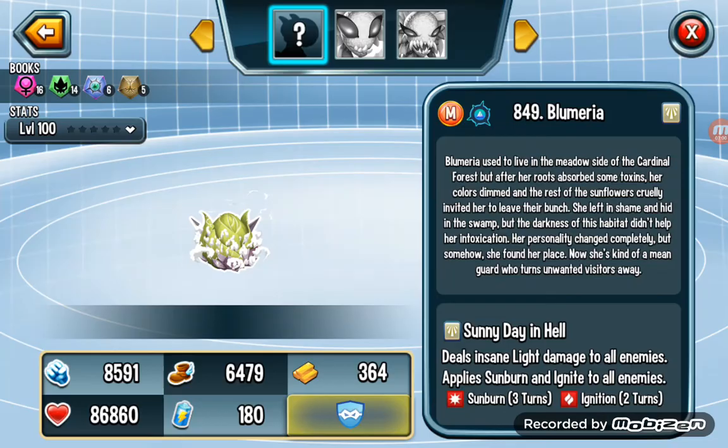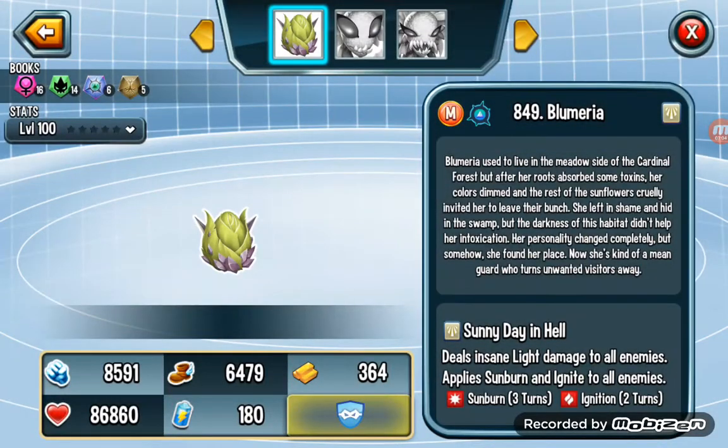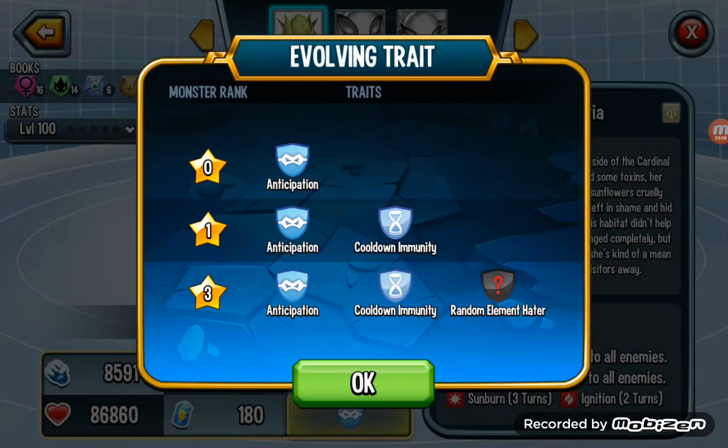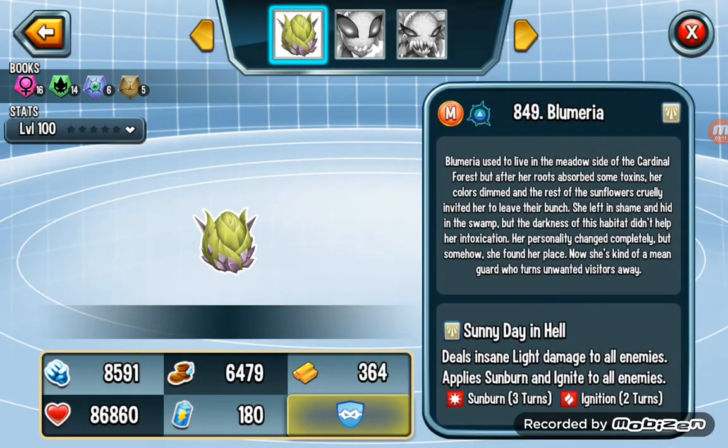Rank 7 is Bloomeria. I put Bloomeria here because this guy has anticipation, also CDA immunity and random element hater at rank three, so it's very good. It can also use very heavy damage and give itself double damage, so this guy is very good.